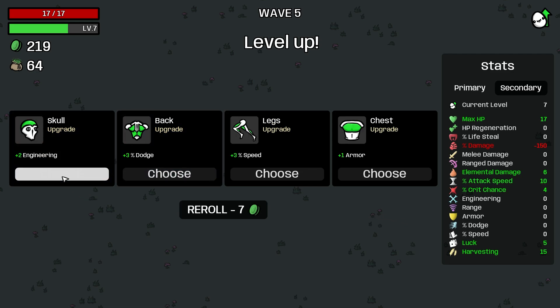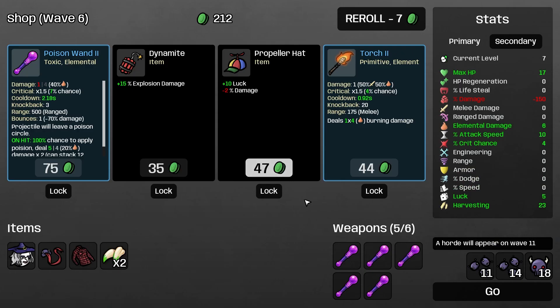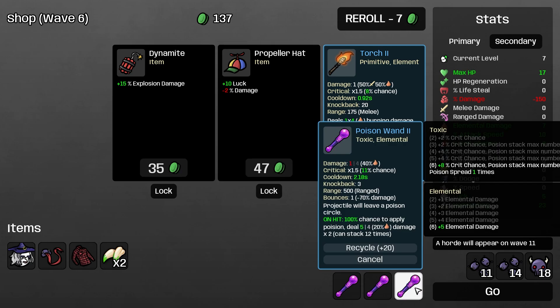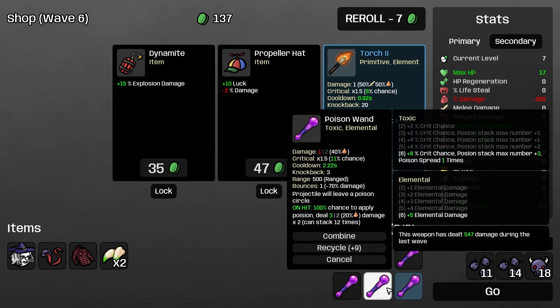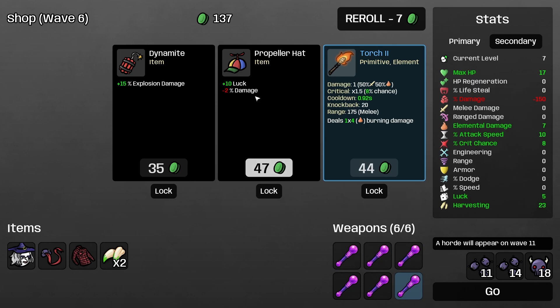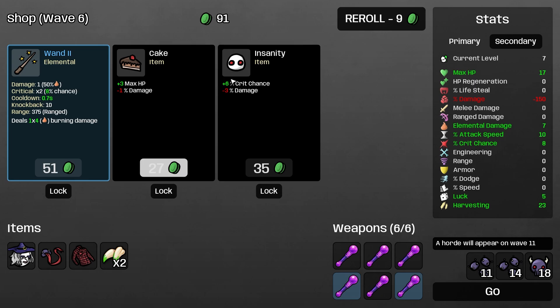I gotta remember the enemies do a ton of damage here - we have to watch out. Let's take attack speed. Take armor, but harvesting is probably better. Poison wand - poison spread one time, five elemental damage. The blue one has better attack speed and the same scaling but more poison. So we're going to want to try and level up the weapons faster than worrying about anything else. Percent damage is a dump stat for us, and I don't know if it can crit.